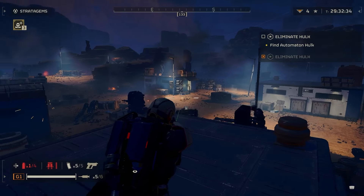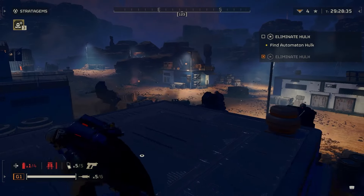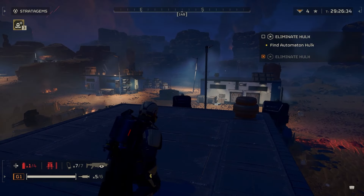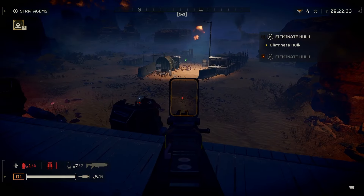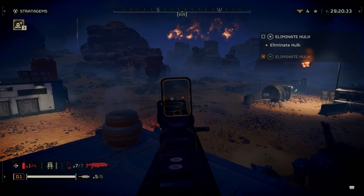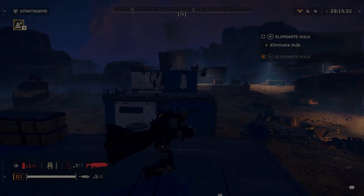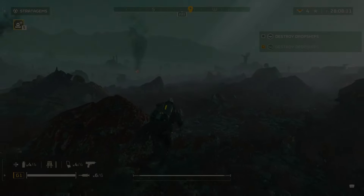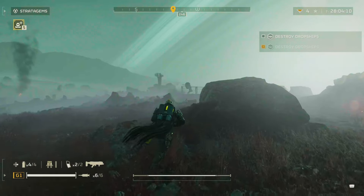You could additionally just get the high ground on these guys. They like to do this thing where they just walk away from you because they can't shoot you, so they get frustrated. You just get the high ground and headshot them — that's if you have a jetpack. Lastly, with the Scout Strider — I've been calling them walkers, I'm used to that — this is my preferred way to kill them.